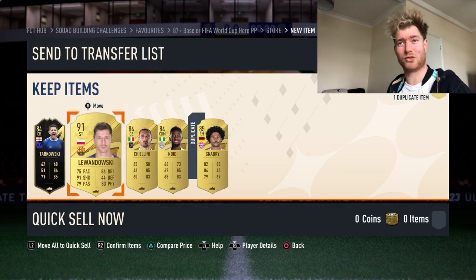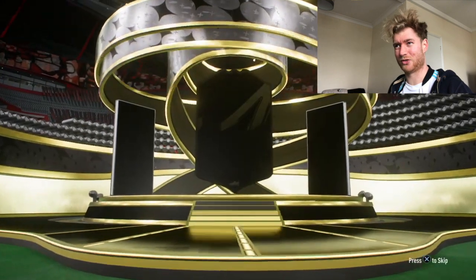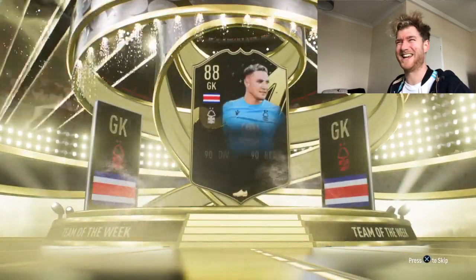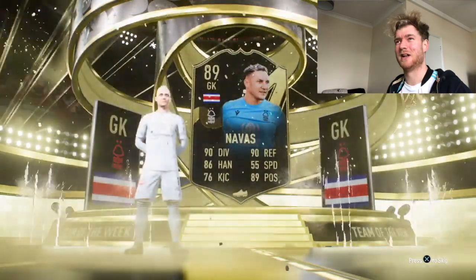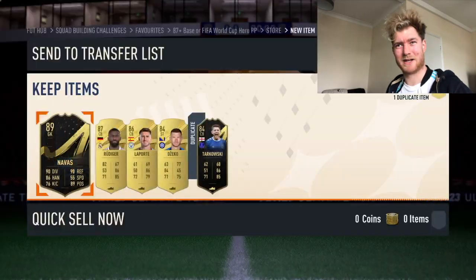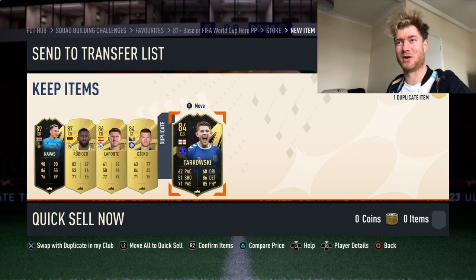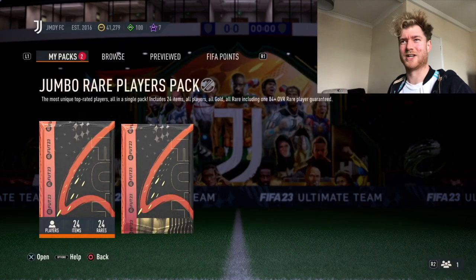Lewandowski in there as well, very nice. Second one - can it be bettered? An inform, Lewandowski, and another walkout in form. Cheeky! What a card - let's see what's behind it. Rudiger and Laporte and another Tarkovsky - can't complain with that one at all. We've got 100k packs, straight into it.